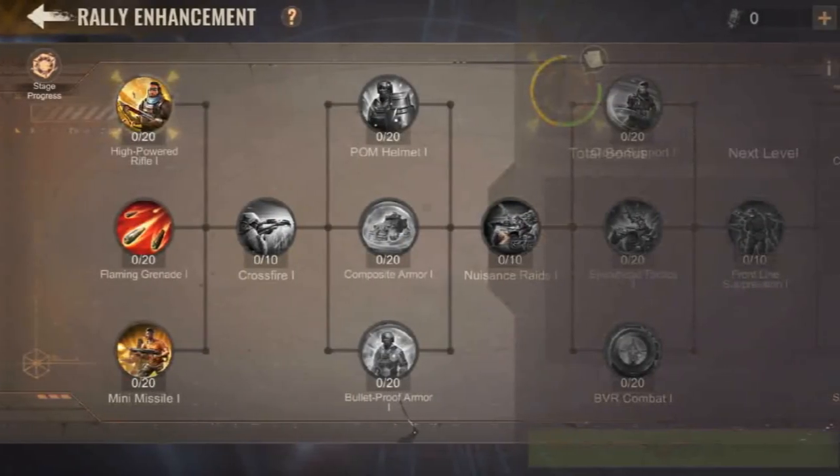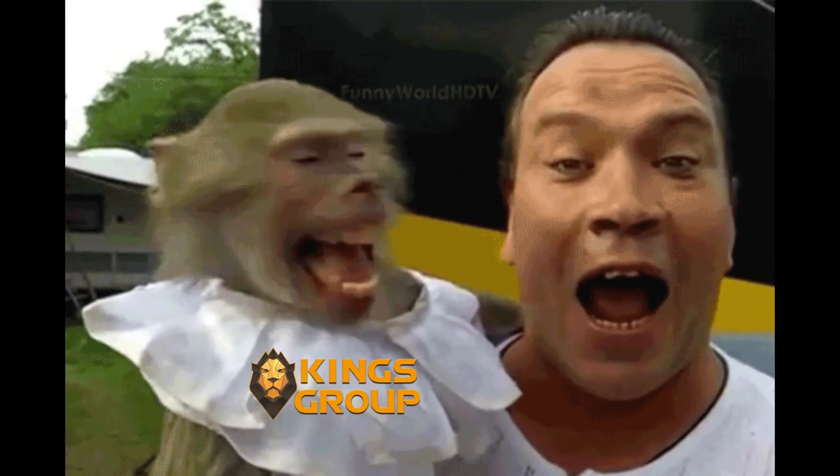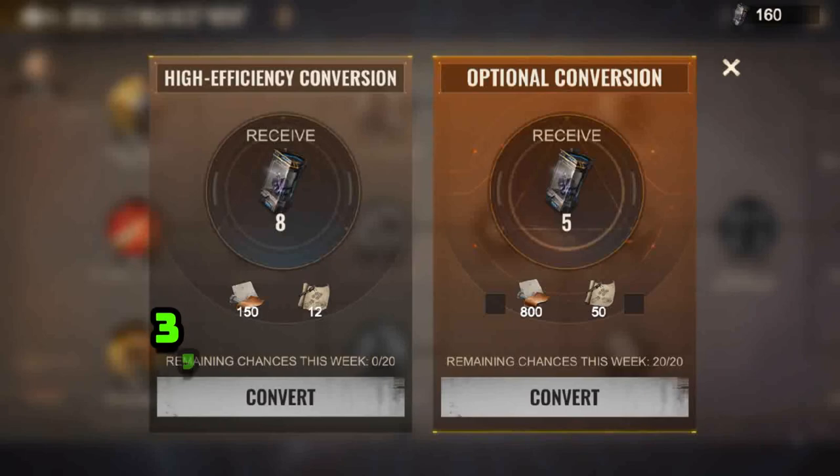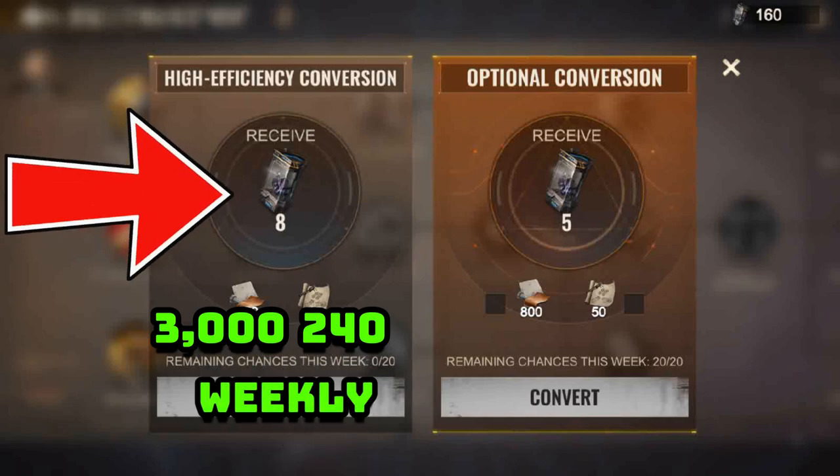Then all of a sudden, the release of the rally enhancement research made many of us regret recycling our hero gear parts and hero gear designs. Because of this overnight wholesale change, we now need 3,000 hero gear parts and 240 hero gear designs for the weekly high efficiency conversion in the exchange of 4D treasure capsules.